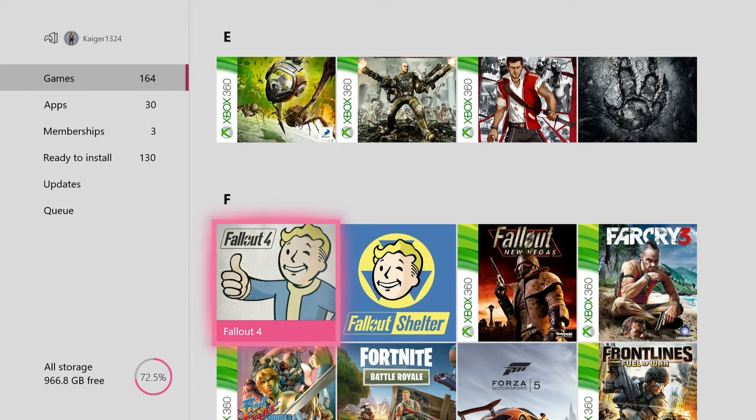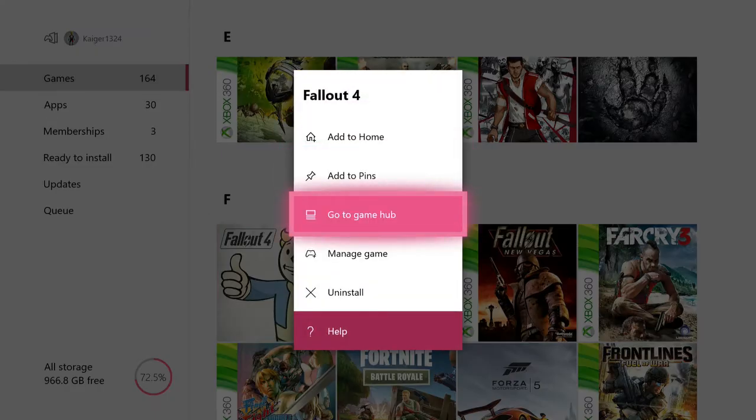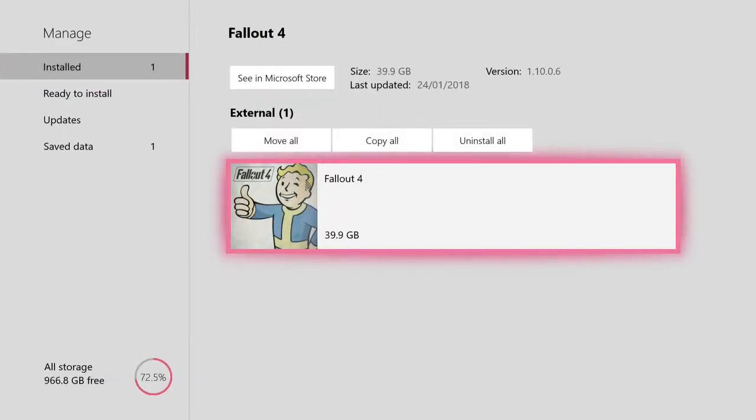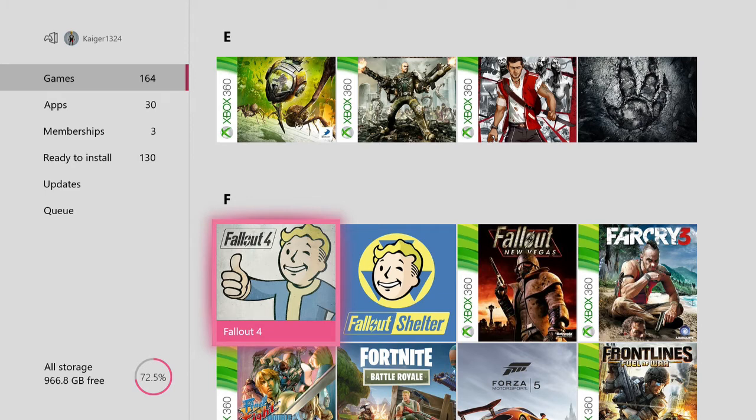Fallout 4 — everyone loves Fallout, very good game. I don't have any of the DLC, but you can get the Game of the Year Edition now, which I'm kind of annoyed I didn't get. So I might just get rid of the normal version and get the Game of the Year Edition.